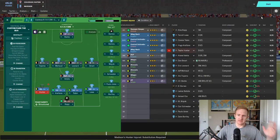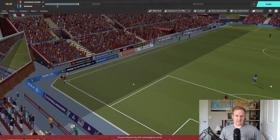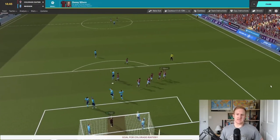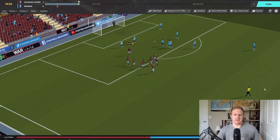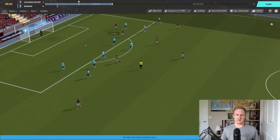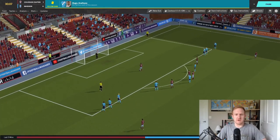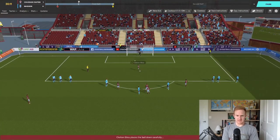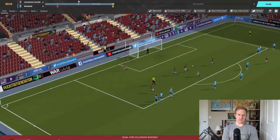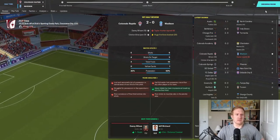League Cup round two against Colorado Rapids — we kick off. Five minutes in, Taylor Hunter picks up an injury and Carl Schneider comes on. Colorado get a corner, and Danny Wilson heads it in — 1-0 down at 15 minutes. Then we give away a penalty; Clayton Silva steps up and scores in the 30th minute. We go into half time down 2-0. Run of play-wise we have possession and are edging them in shots and shots on target — just giving up set-piece goals.